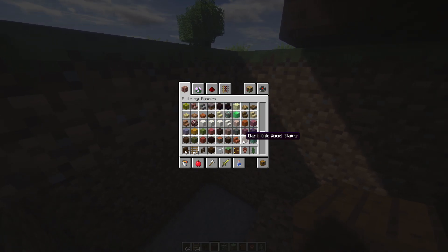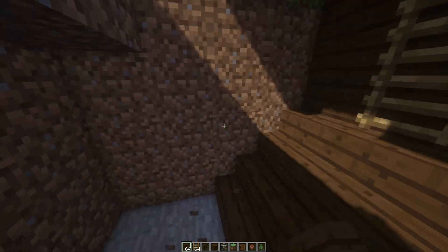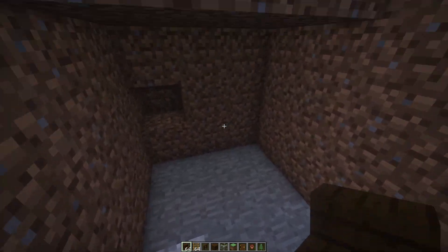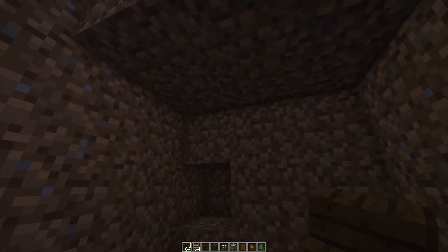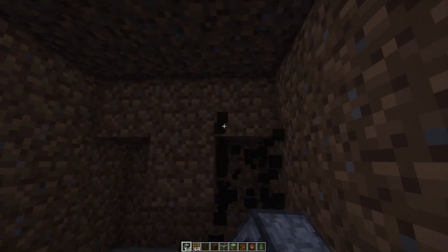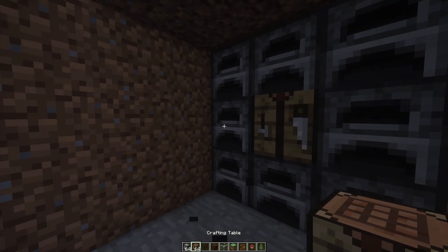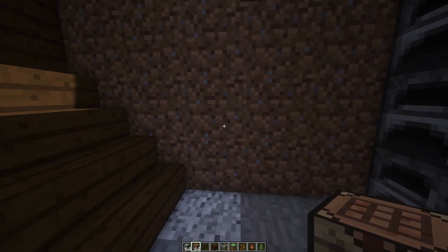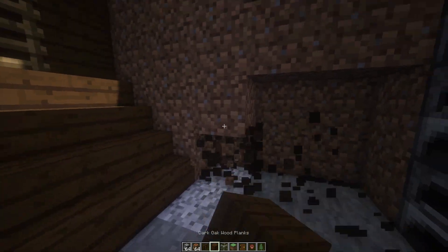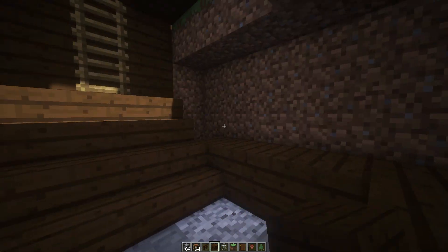What we're going to do is grab the stairs again. Place three stairs right here and right here. Then break that little area right here so there's a 3x3 like this. Fill in this whole wall with furnaces except for the middle, and then add a crafting table right there. Fill in this whole wall with dark oak wood.